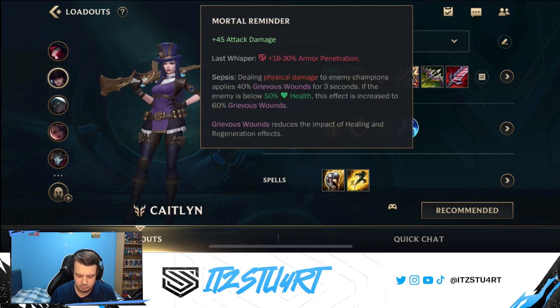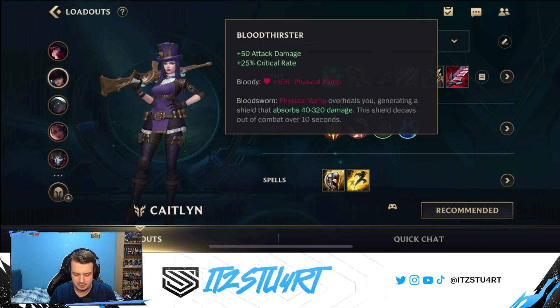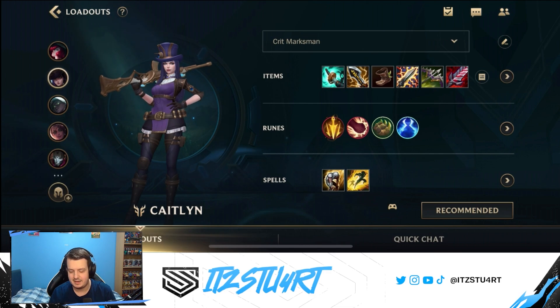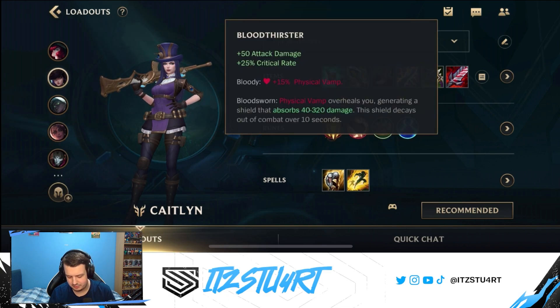Static Shiv is still insanely good. This can be swapped out for Lord Dominic's Regards, but just make sure you don't go over the 100% crit cap - unless you're going for a full Energized build. With this build, because I'm not really going for Rapid Fire Cannon, I'm going for Bloodthirster as the final item because we need that healing since we don't have Hunter Vampirism. That's why we swapped out Mortal Reminder. Mortal Reminder is still really, really good and still gives you a lot of damage, and then Bloodthirster as the final item.